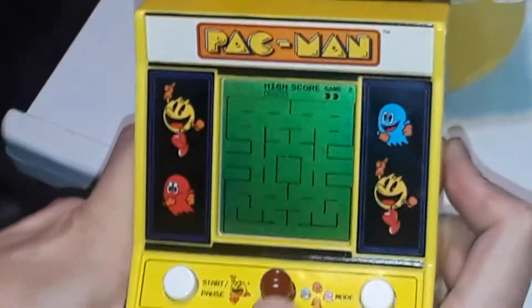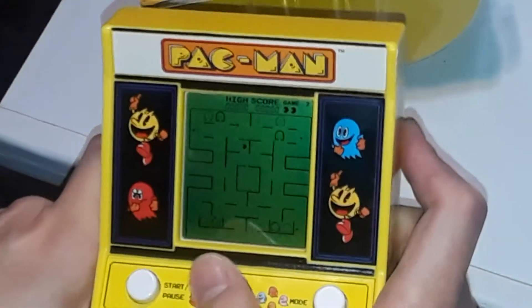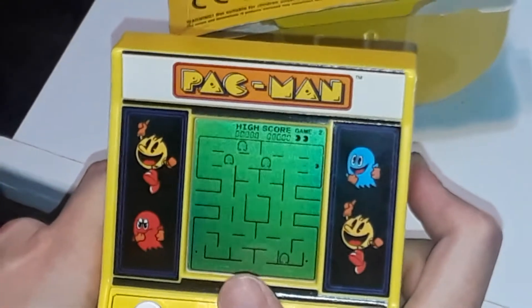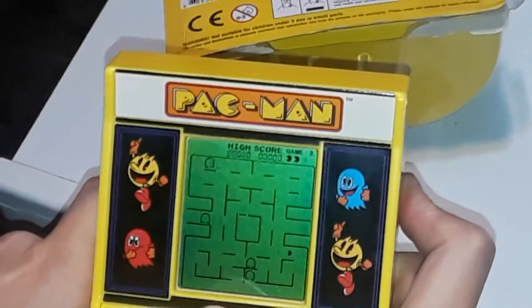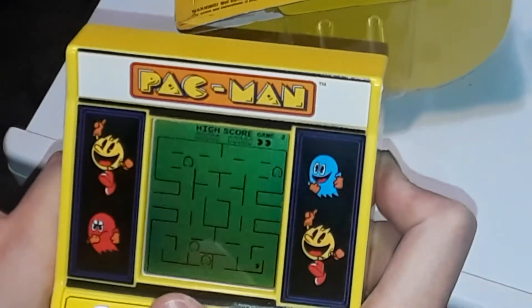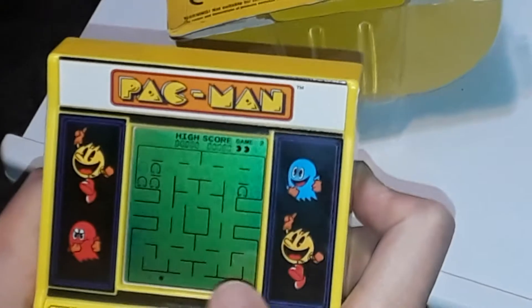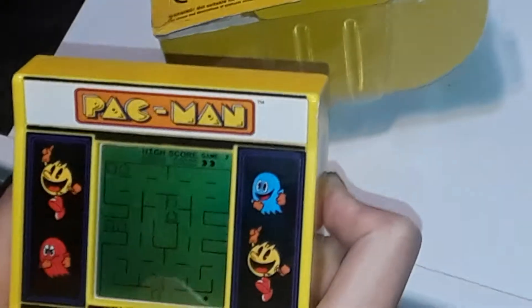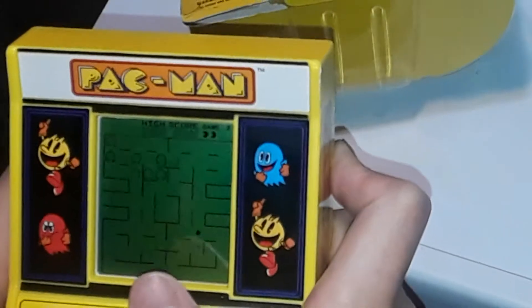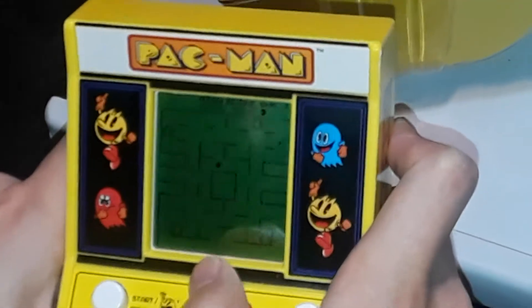Now here's game two. The idea is you just dodge the enemies and get the four little dots, then eat them. I don't want to mess with this one too much, cause it's just kind of dumb. What do I do? Probably get back to home base? I didn't even do this one at all. Well, you get the idea — you just get the dots.